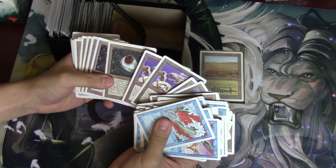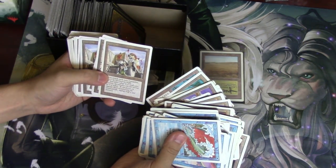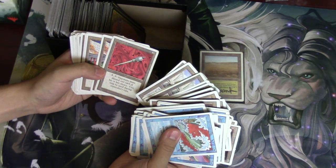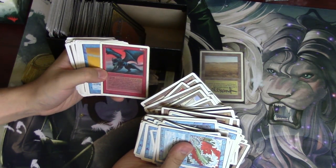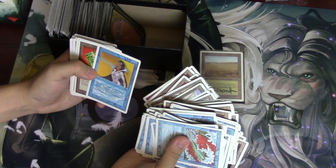I believe this is a rare — Aladdin's Ring, Aladdin's Lamp, Juggernaut — original Juggernaut, look at that. So many Juggernauts, you just don't get this anymore. Disrupting Scepter used to be a very powerful card. Library of Leng — this used to be rare. Saddlebags.